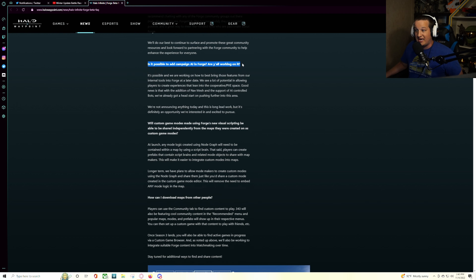Is it possible to add campaign AI in Forge? This is huge. It's possible, and they are working on how to best bring these features from their internal tools into Forge at a later date. They see a lot of potential in allowing players to create experiences that lean into the cooperative PvE space. Good news is that with the addition of NavMesh and the support of AI-controlled bots, they've already got a head start. So you could have brutes, grunts, elites, and jackals running around on your map — that would be so cool. You can actually create campaign-type content, which is really exciting.